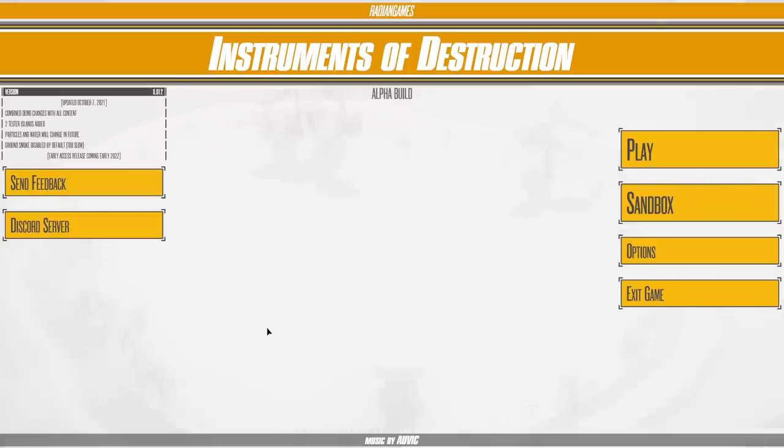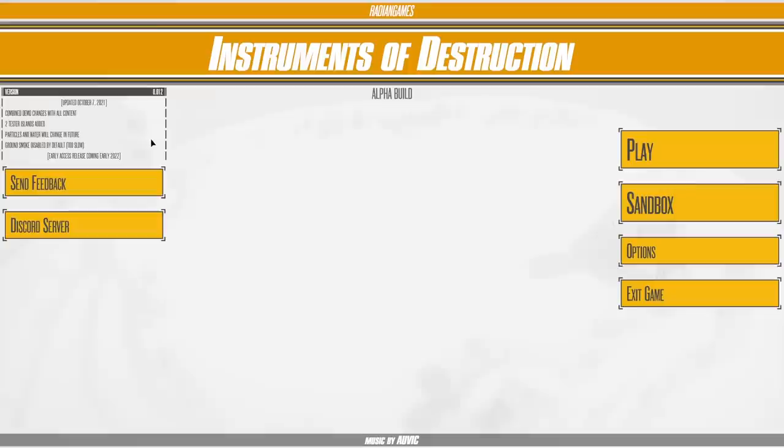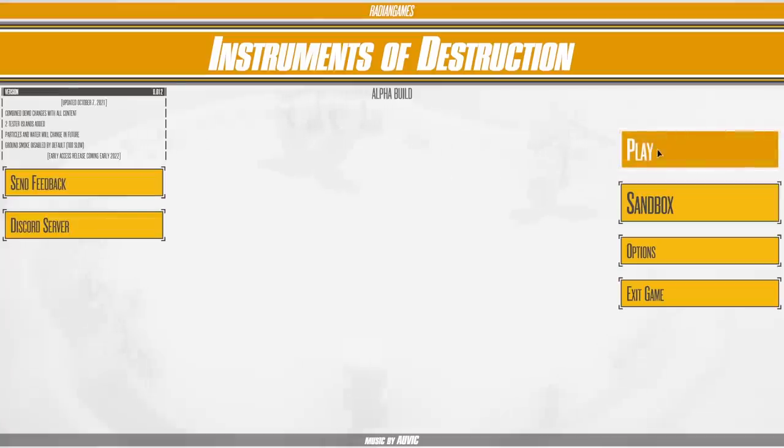Hello fellow engineers and welcome back to Instruments of Destruction. I absolutely love this game. I've been speaking to the dev recently and he's now combined my alpha build with the demo — you can see here, combined demo changes with all content. He's also added two tester islands. I asked him: can you up the parts limit from 100 to some infinite number? He said he won't do infinite, but I can have 500 parts. 500 parts! So this is going to be fun.